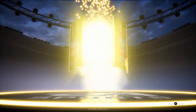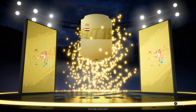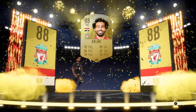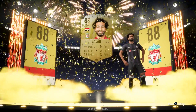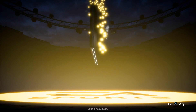Very, very solid. Now we get the Egyptian king, Mo Salah, and take a look at this animation — I love this one. He runs out and does like an Avengers pose. That's so sick! I've seen a few different players do this — I think I had a Ter Stegen do it randomly, also a Sergio Ramos. But then we're up to our final pack right now.